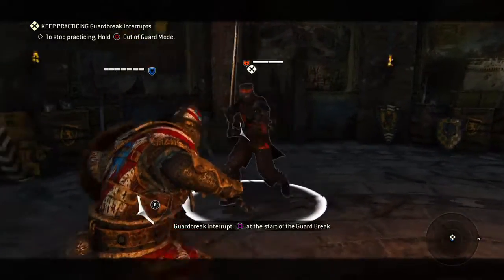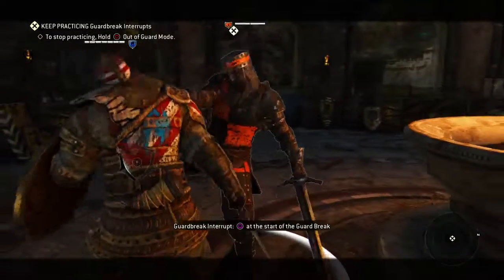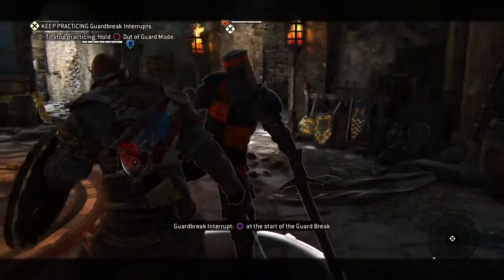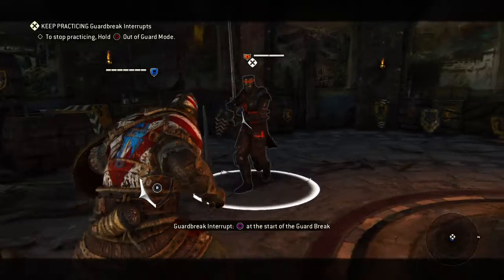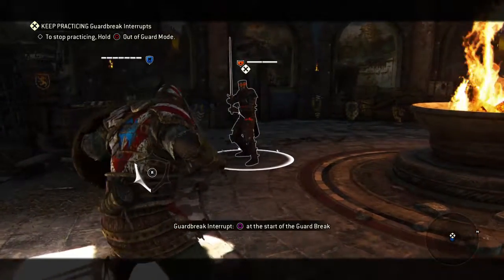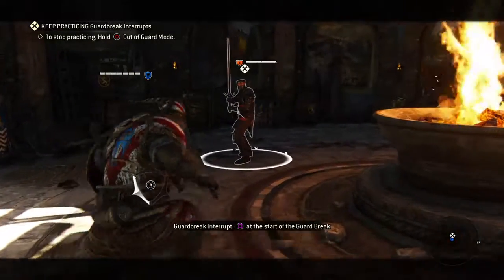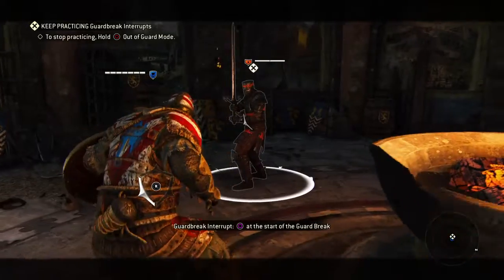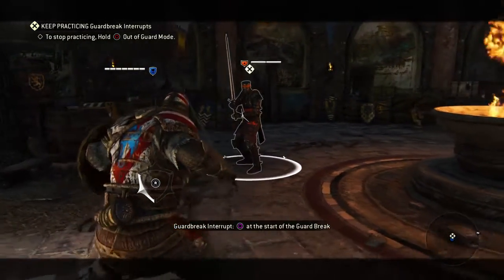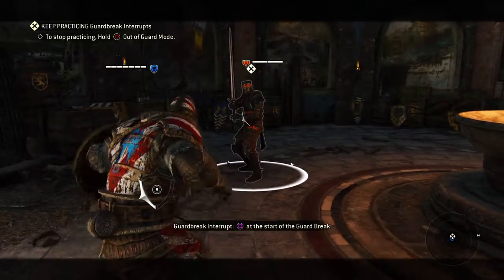Now, you might be like, 'How do I know when that is? Their moves are so different.' Watch your crosshair at the bottom of your character. Usually it has the arrows and everything right there, but for a split second, when you get guard broken — when you get thrown — you get a guard break icon that comes up. That is when you're supposed to press square. If you do that, you counter the guard break.